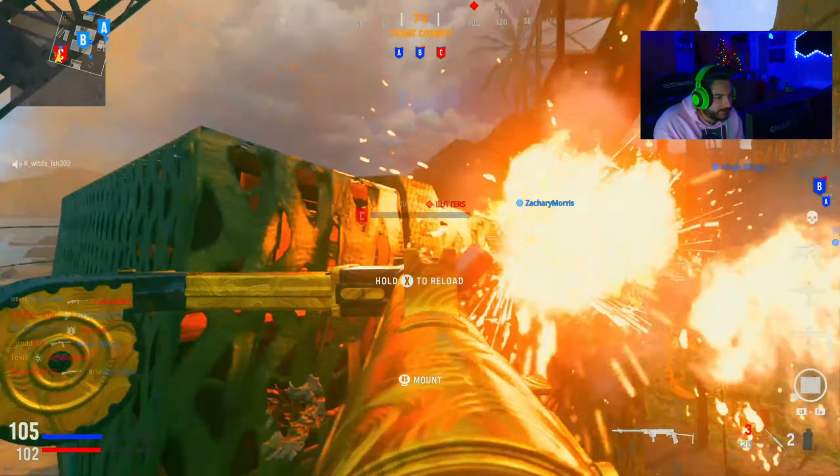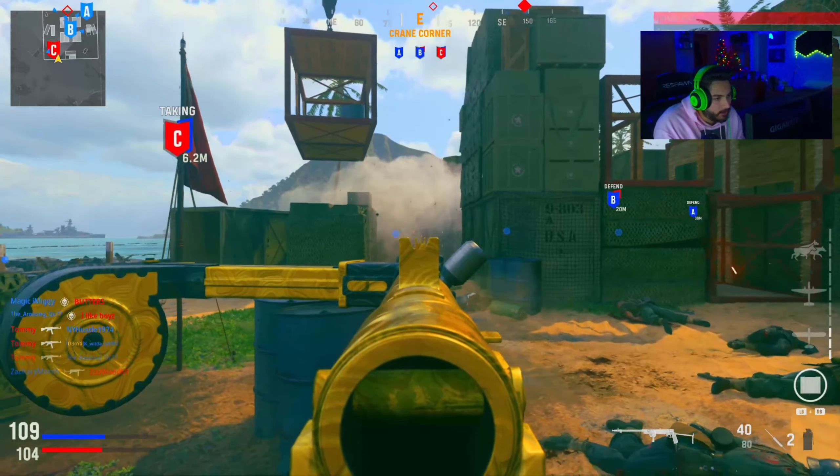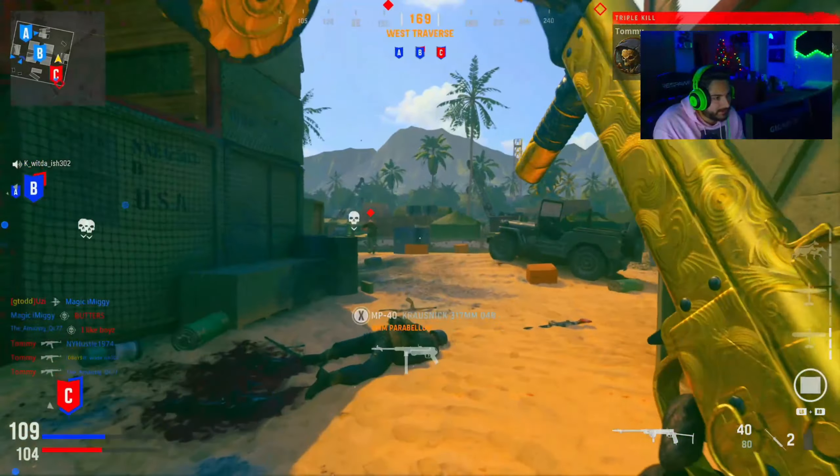There is a way to get long shots on Shipment — it's just hard. Like if you're standing on one side and the enemy is pressed against the far wall, you can potentially get long shot credit.